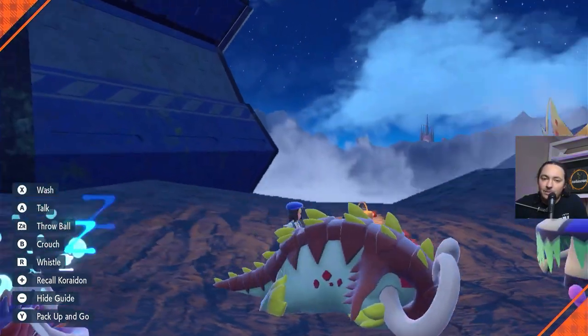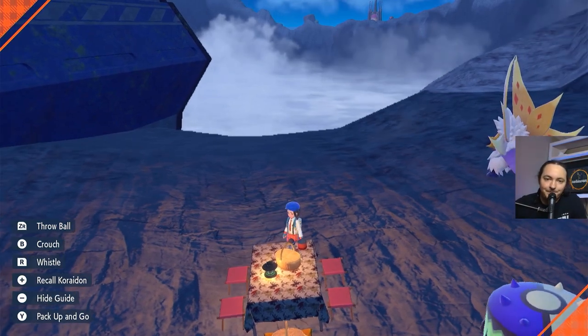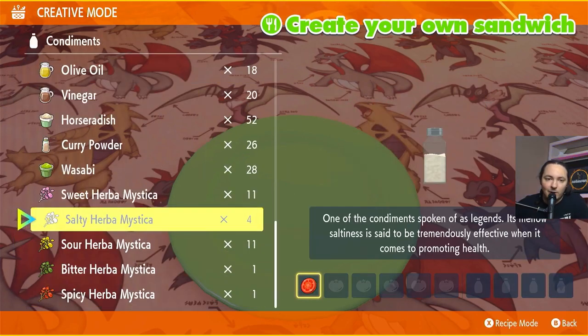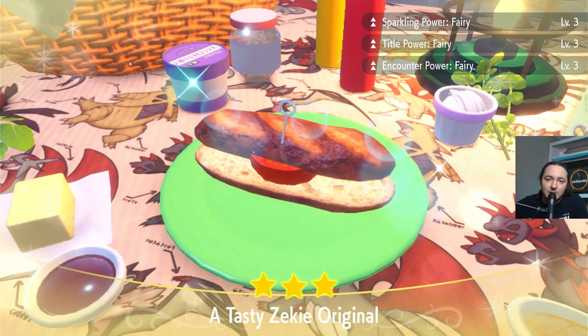Let's start by doing the Fairy type sandwich. I always start right here at Area Zero. Make your picnic near the edge of this little cliff, and as soon as we make the sandwich, we're going to be jumping off. For each of these sandwiches, I'm going to do the simplest one that I can — the ingredients will be on screen, so feel free to screenshot them. For the Fairy type sandwich, we're going to go with a tomato, a salty, and a spicy herb. That gives us our Fairy Sandwich Sparkling Title and Encounter power.